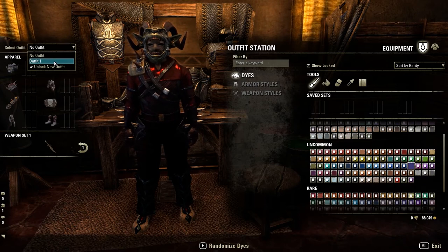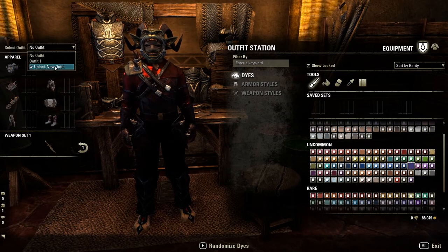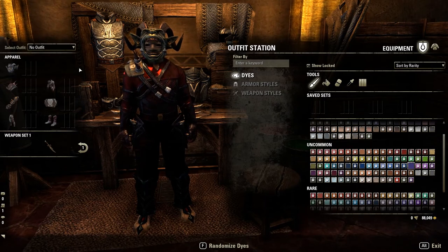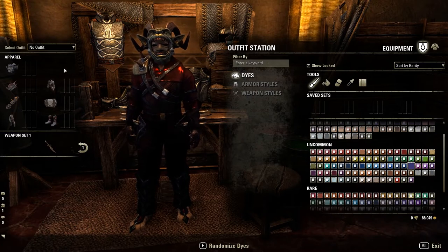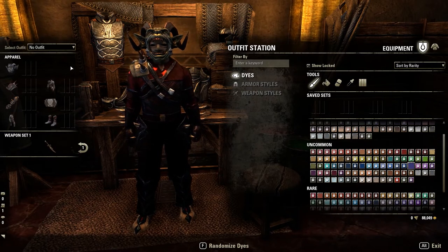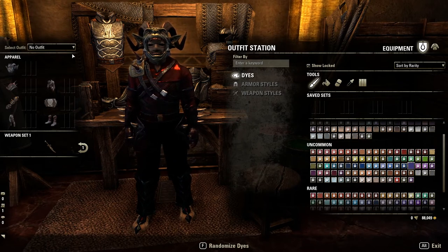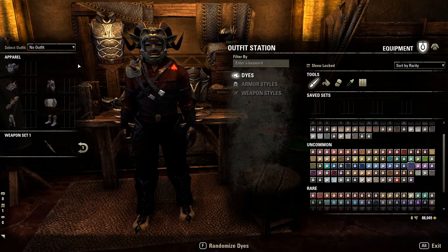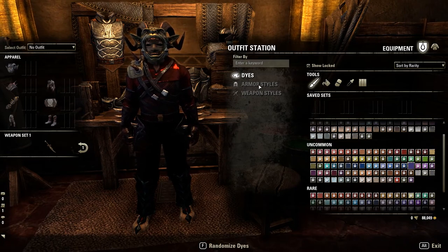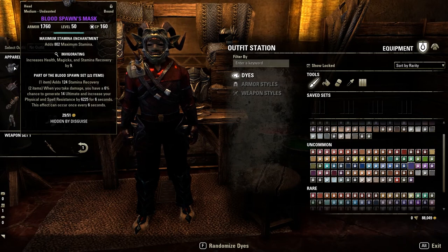You actually have an outfit here that is free to you — they give you one outfit that you can use, and then additional ones after that will cost extra crowns. So you'll have to pay for that with real life money by buying crowns, or if you have ESO Plus, you get additional crowns with it. One way or the other, you need crowns to unlock additional outfits. Then you'll be able to change around your stuff and make your helmet look like a different helmet.